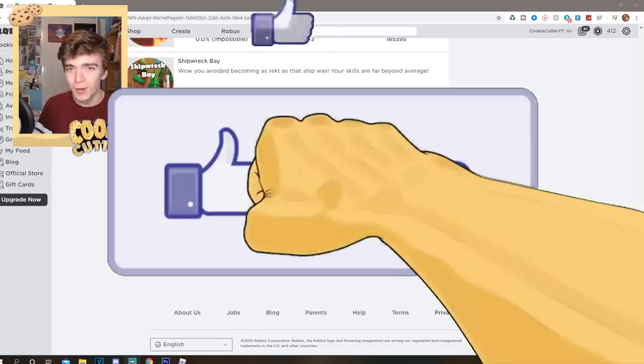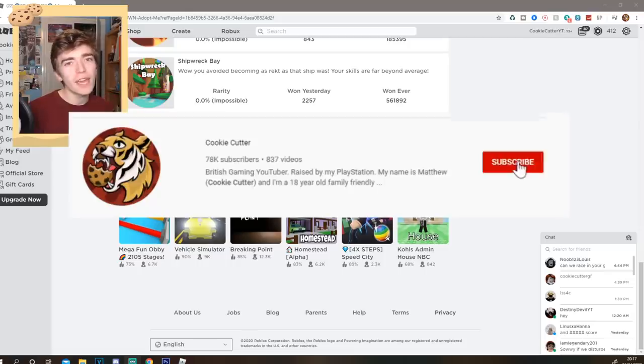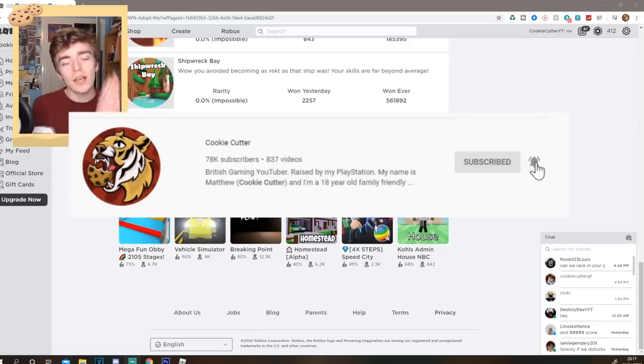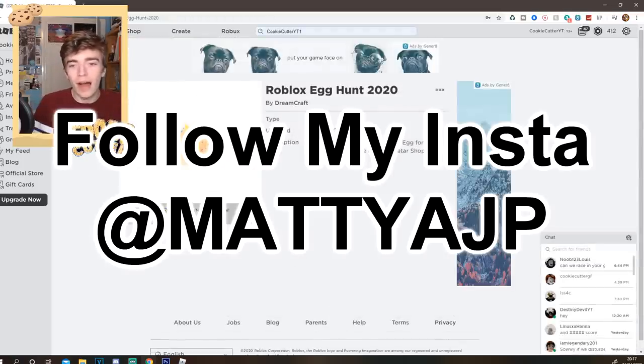The Roblox Egg Hunt has just been released and there are a lot of games where you can go and get completely free customizable items which work for your avatar, such as this custom hat which will go on your Roblox profile avatar. You guys can get this for 100% free and this is not a scam.